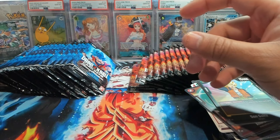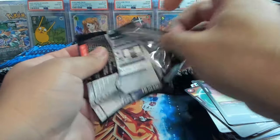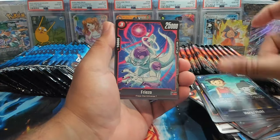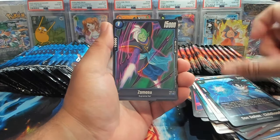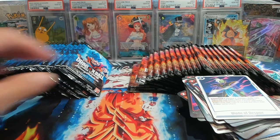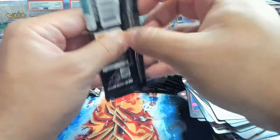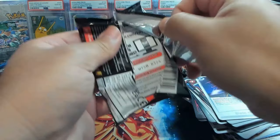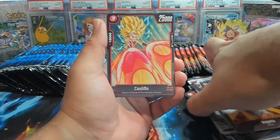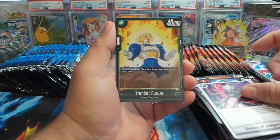I played Zamasu for pre-release and went 1 and 2. I thought I was going to have more fun with Zamasu — he's a really cool gimmick. We have a Ginyu and a Sinister Sickle. Pretty much if you're playing blue, you need to play that because the way red floods the board, you just need it. I'm also really liking the blue Vegeta deck. The Android deck's probably my favorite right now — it's fun to ramp and find cool ways to do it.